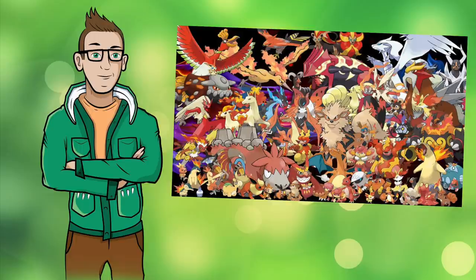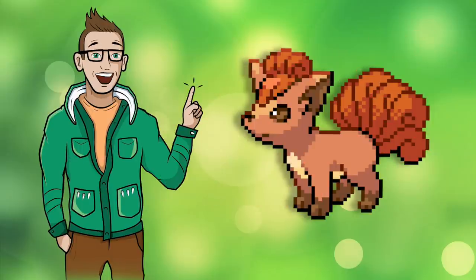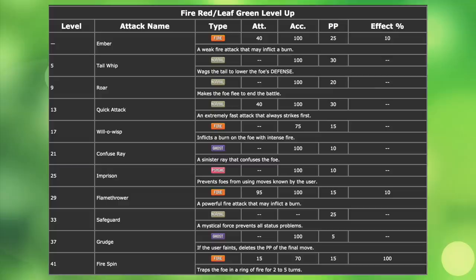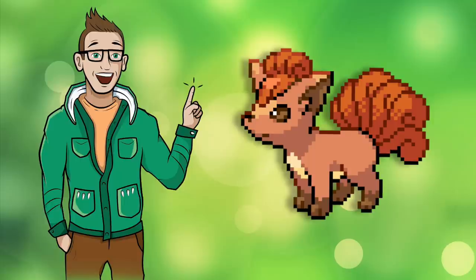And the answer is Vulpix. Vulpix has the worst base stat total of any fire type in Kanto and a rather mediocre move pool. The only thing it really has going for it is its base 65 special defense and the ability to learn Flamethrower at level 29. Also, since you need a Fire Stone to evolve it, I won't have to cancel out it evolving every single time it levels, which is really just a nice convenience.